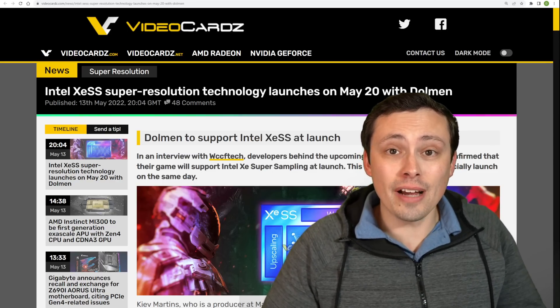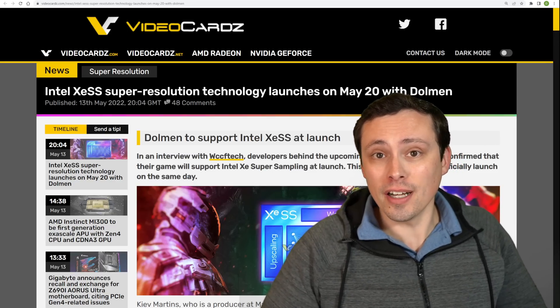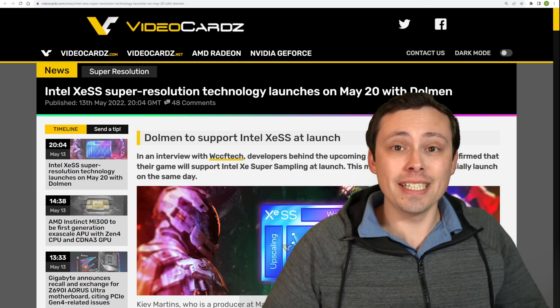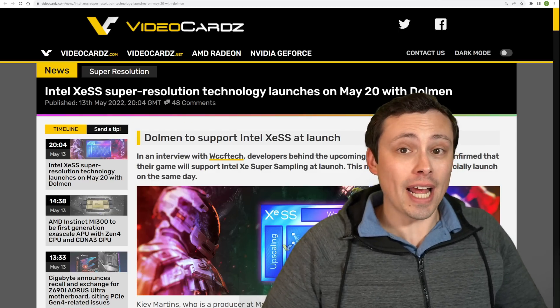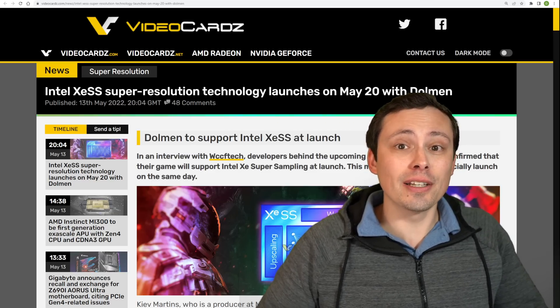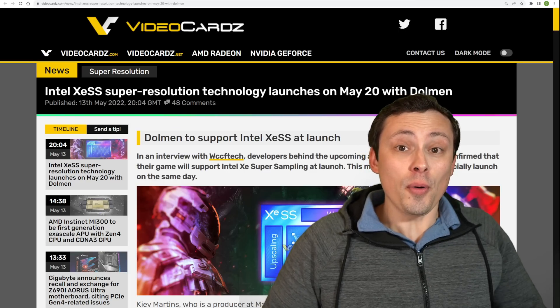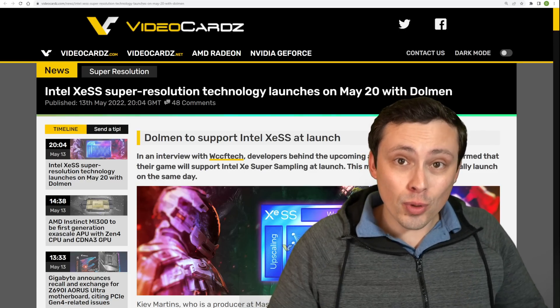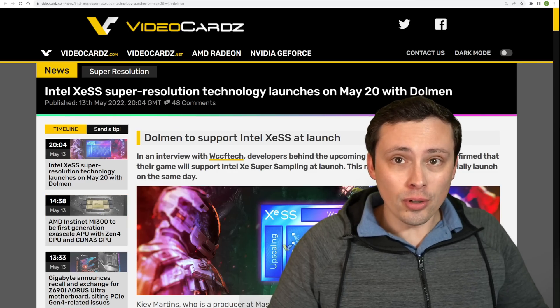With FSR 2.0 having just launched in Deathloop a couple of days ago, we now see that Intel's own DLSS competitor — this one actually featuring a bit more of the machine learning side of things — will be launching soon. It looks like May 20th in the game Dolman.